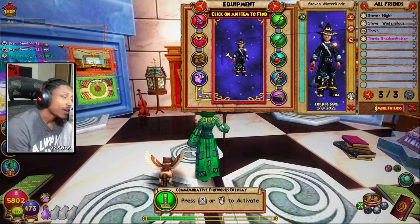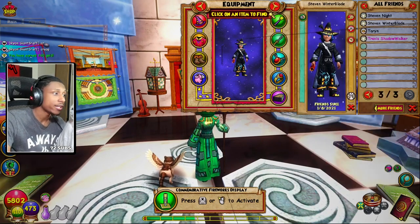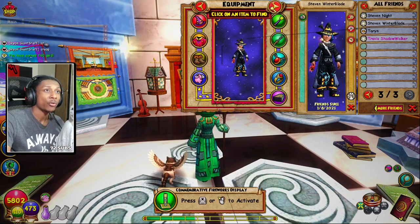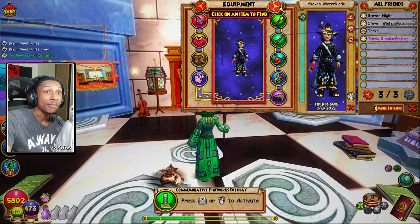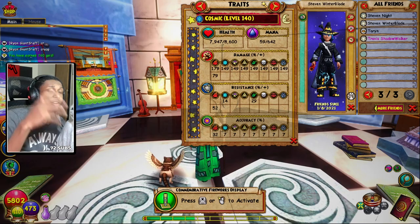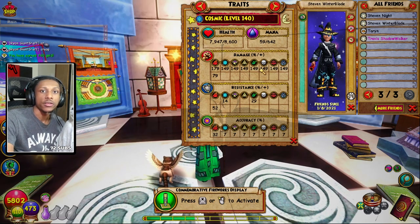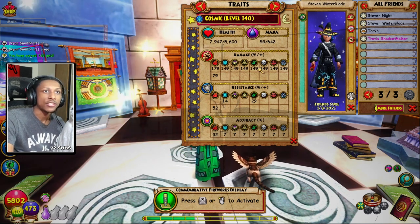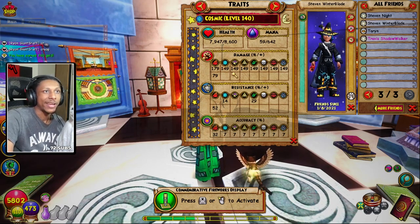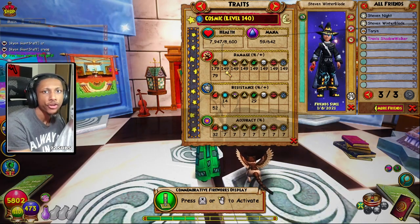Hopefully this opened your eyes to using secondary schools more often. I think this would be pretty solid in PvP. Imagine using this setup and casting spells from different schools just to trick your enemy into thinking you're one school over another. You could be a Death Wizard using Death Blaze, and your opponent thinks you're going to hit Death — he puts up a Death shield — and then BOOM! 180 fire damage! You kill that man! You absolutely massacre that man!